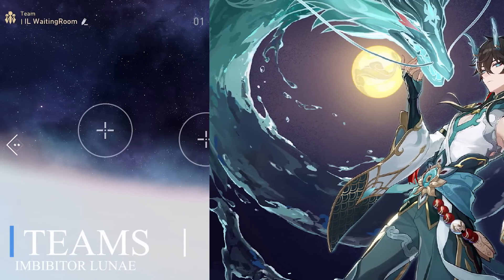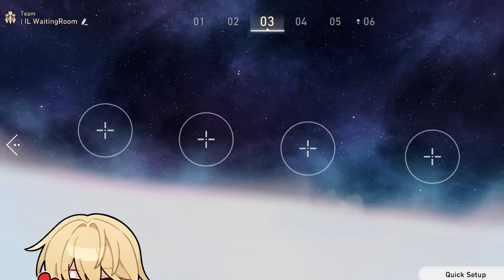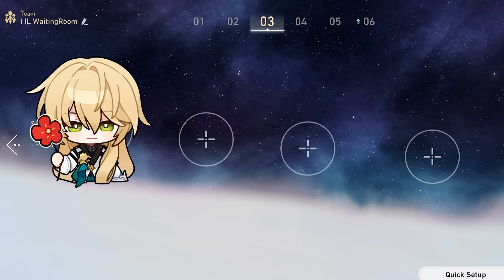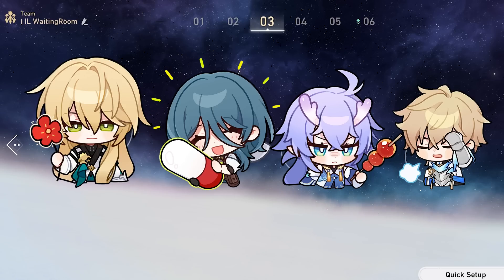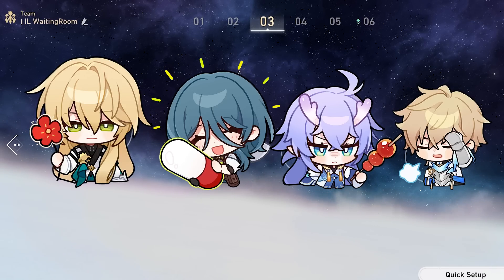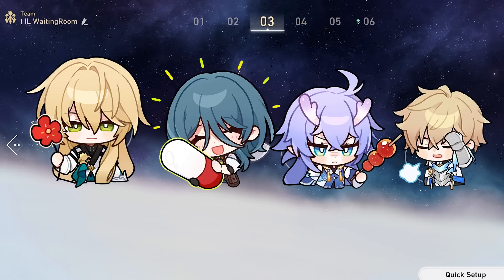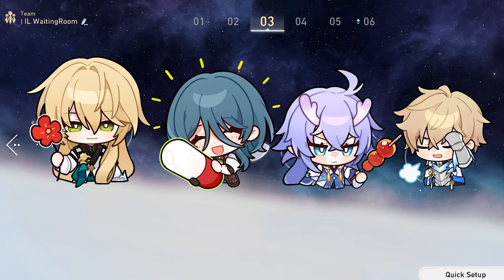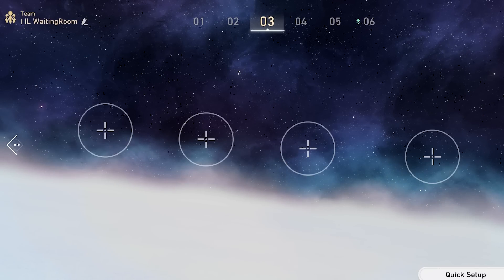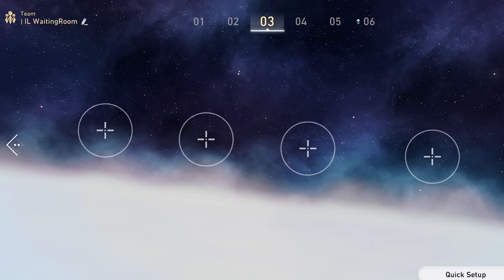Now let's talk about his possible teams. Luocha is the best solo sustain choice. After Luocha you're left with Natasha, Bailu, or Gepard — all with issues. Natasha may not heal enough without spending skill points. Bailu may do the same and lacks a cleanse. Gepard is hard to build faster than IL to generate skill points due to his low base speed, and has anti-synergy with Tingyun. For better options you'll have to wait for Lynx and Fu Xuan. I won't recommend March 7th or Fire MC as their solo sustain isn't as strong. Running 2 sustain options means losing a lot of damage.